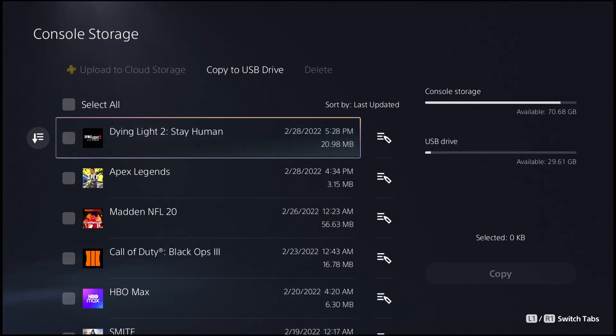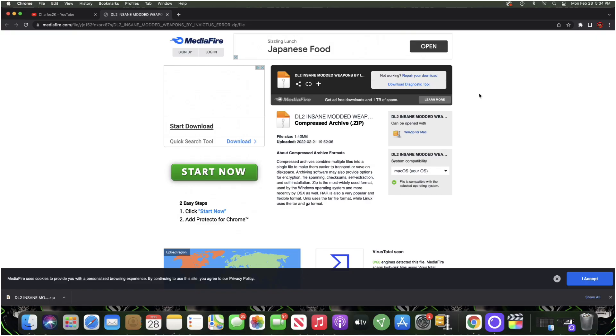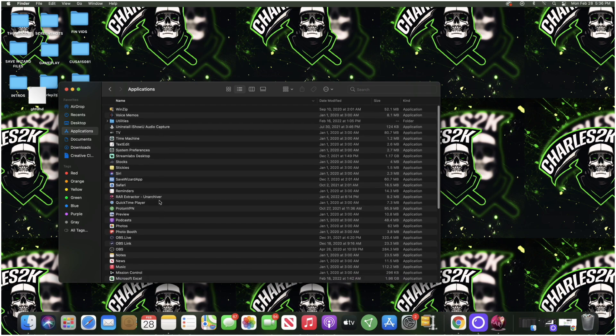Take your USB out of your PS5 or PS4 and plug it into your computer. Once you're on your computer, go to the description I left down below and download the modded save file. Big shout out to Invictus Error because this is his modded save file — make sure you show him some love, I'll link him in the description. Once you download the mod file it will look like a zip.